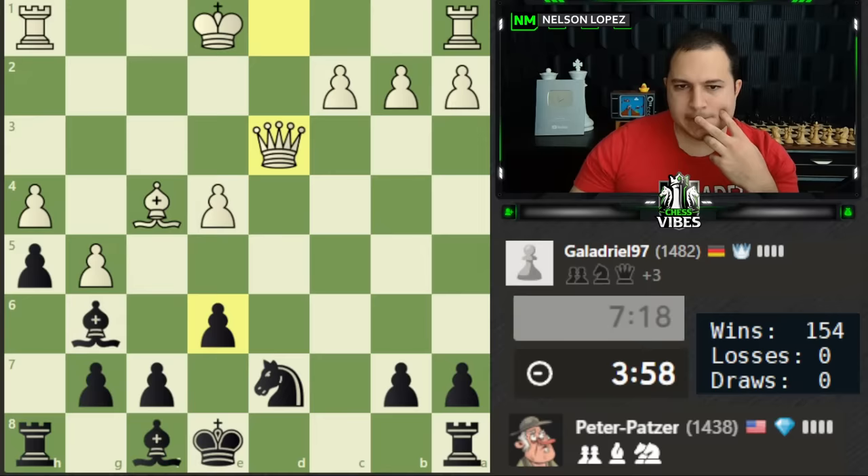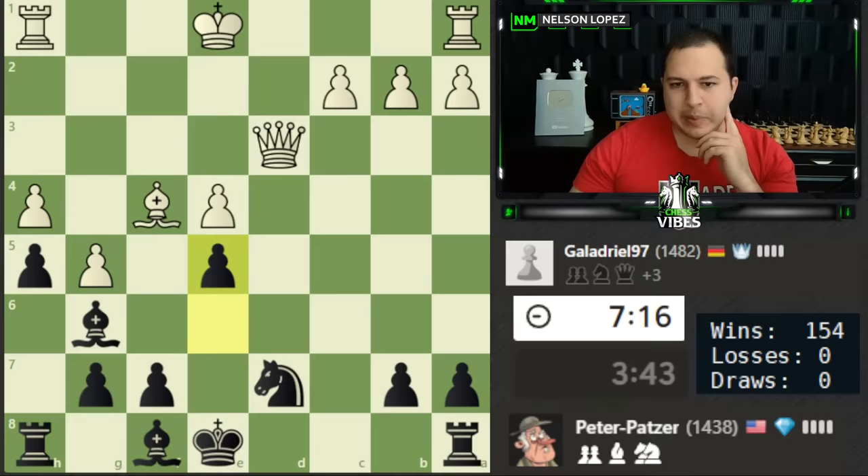I might play e5 just to shut down the bishop — this is kind of an annoying area of the board. Even if I try to defend, the bishop can come in. I think we need to play this. There's a check but we can block and then go here and I think we're okay. Let's play e5 to try to get that bishop out of there.